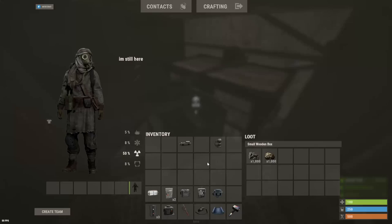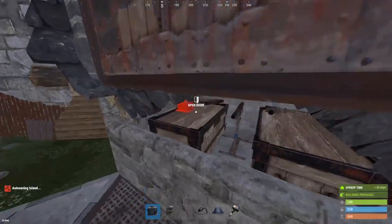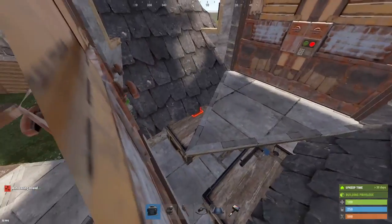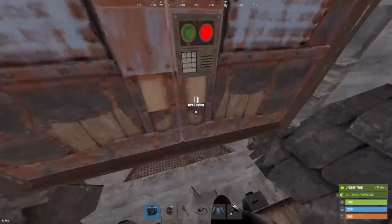Whenever you throw stuff in your depot box, it'll get sucked up and smelted and put down by your TC room. You can connect these depot boxes to your depot boxes inside of your base. Like I said we were going to do earlier, throw these adapters on here and we will be connecting them with three combiners.